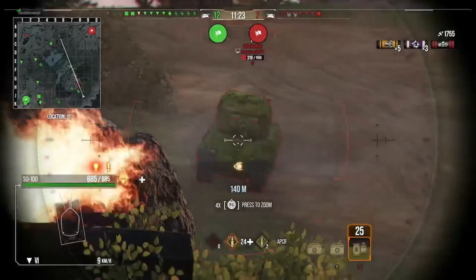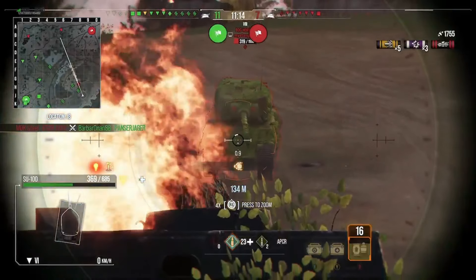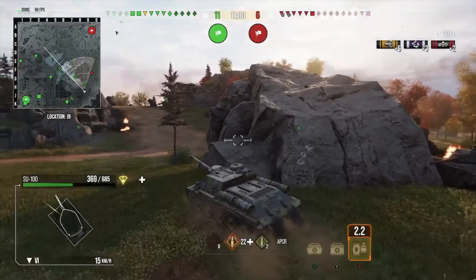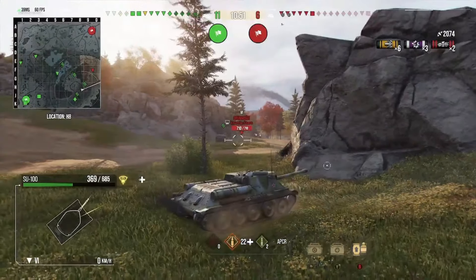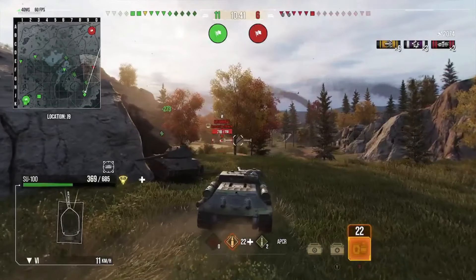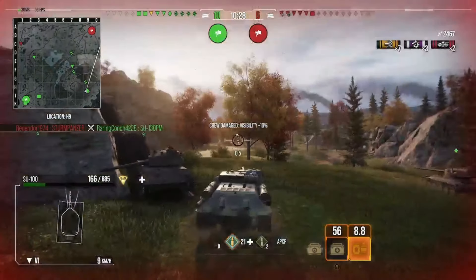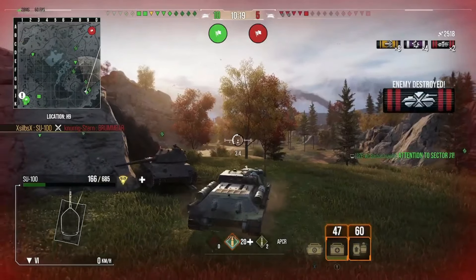I decide to take the risk — the Bourrasque has just fired so I come around to line up a shot. The snap shot didn't pay off but then I lined up properly and got through the upper plate. The Bourrasque was angled so his upper plate was essentially flat to us, negating the armor and allowing penetration. But he's put us on half health. Then artillery gets a lucky blind fire on us, dropping us to 160 hit points. Classic.